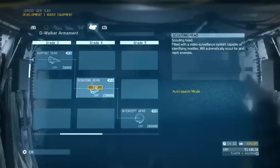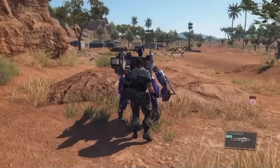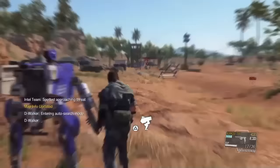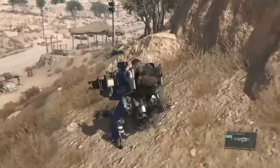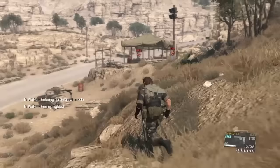The next head is the scouting head. The description in the top right there tells us that it's fitted with a video surveillance system capable of identifying hostiles, so immediately we can take that to mean it will mark guards. When D-Walker is ordered into search mode, he will scout out around 175 metres, which puts D-Dog's detection range to shame. However, D-Dog had a full 360 degree radius of detection, whereas D-Walker is a lot more focused, which is why I mentioned the video surveillance in the description. D-Walker only marks enemies that are in the direction it's facing, much like a surveillance camera.